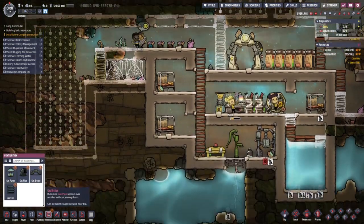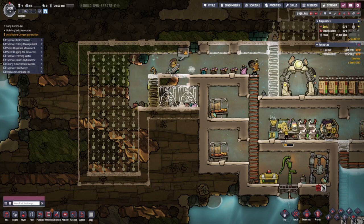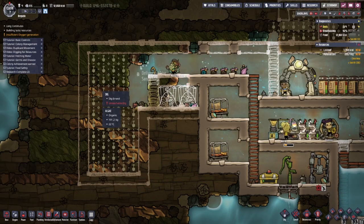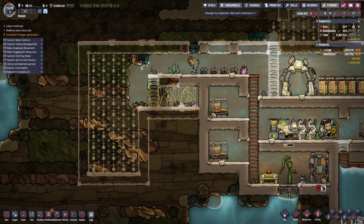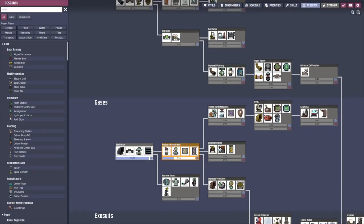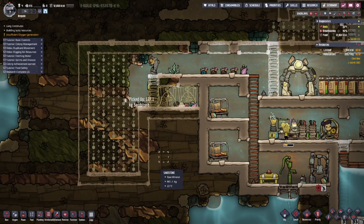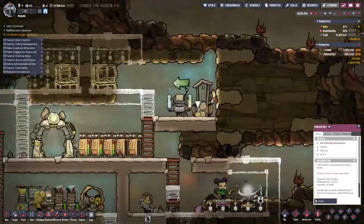Ventilation - nice. Once I've got the see-through tiles, are they being researched right now? Yeah - with these I'm going to put a bunch of algae terrariums down here.